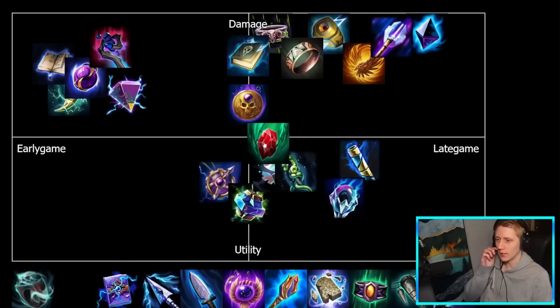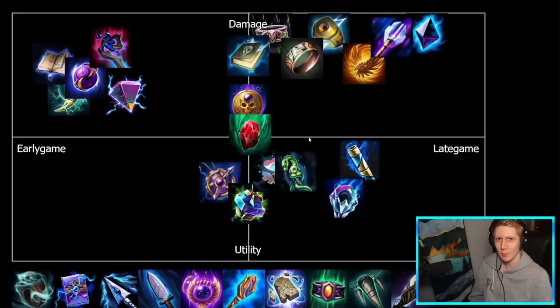Soul Gem is a bit niche but super good on certain picks. It has some utility with the healing on the passive, some lifesteal, and cooldown reduction, but you also get extra damage on the passive and it comes with good power. I would say it's quite balanced in terms of damage and utility — probably landing somewhere in the middle. In terms of early versus late game, it's also in the middle — generally a third or fourth slot build after you get core stats online. This might just be a rare directly-in-the-middle item placement.